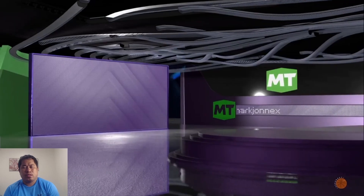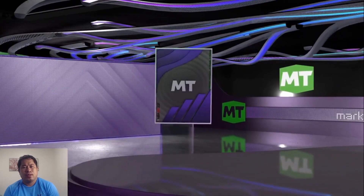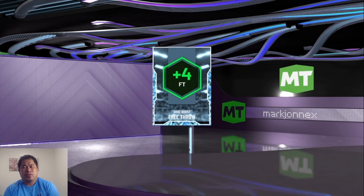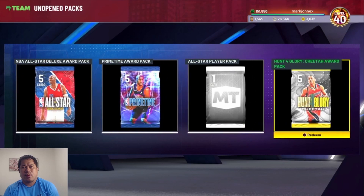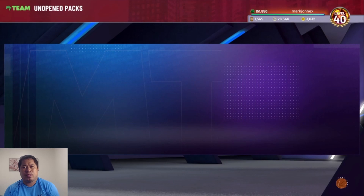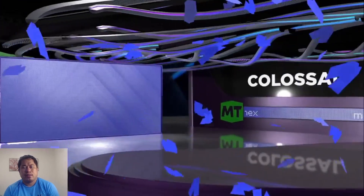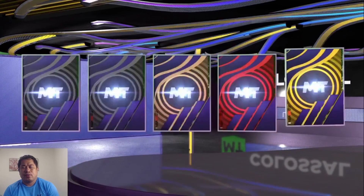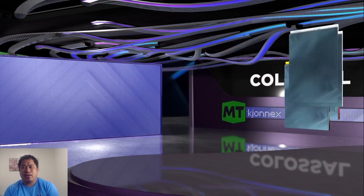Diamond shoe boost — we need speed, ball handling, three-point shot, and acceleration. We got retro, that's not good. Okay, so now we're at the higher tier packs. Let's start with this colossal pack. I think the best thing we can pull is a diamond. Which we got — ruby Adrian Dantley and a diamond.